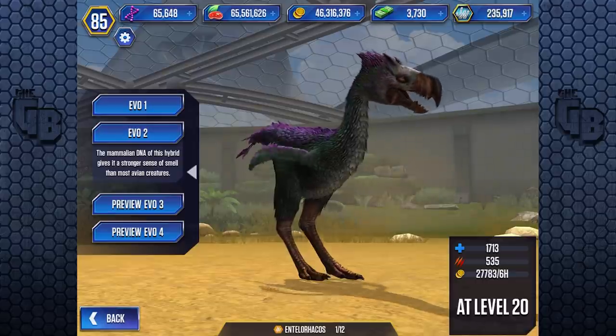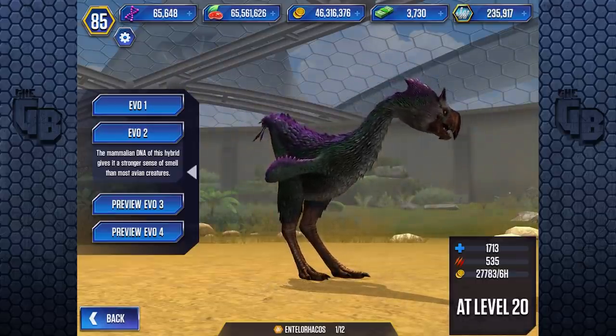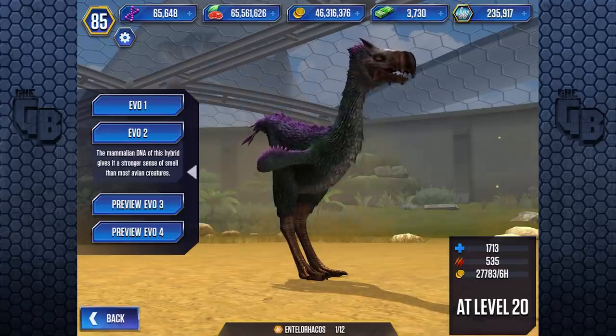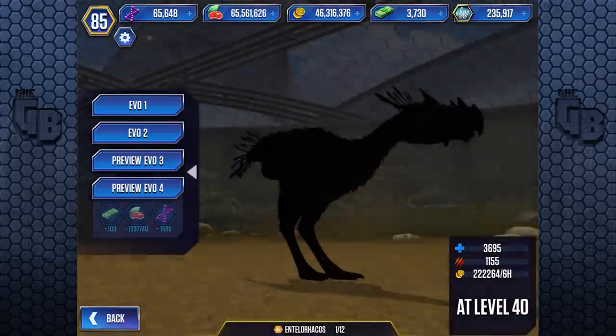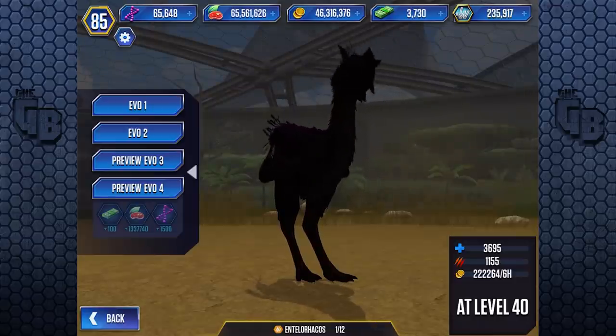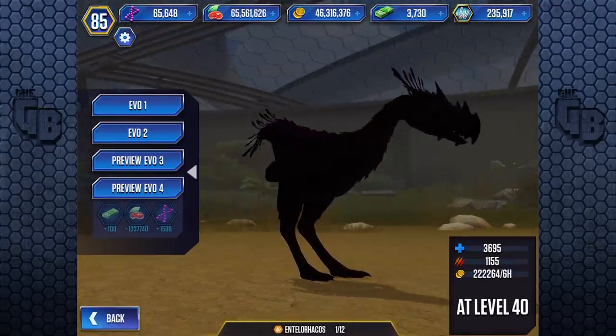The mammalian DNA of this hybrid gives it a stronger sense of smell than most avian creatures. I'm sure it has amazing eyesight though. At level 40 it's got a few more tufts of feathers and a bit more spiky, but other than that it's pretty much the same.